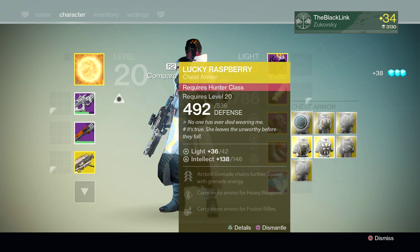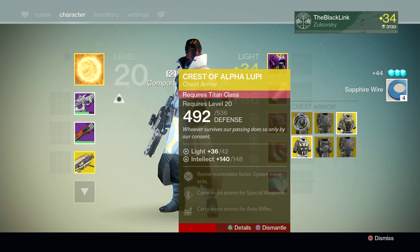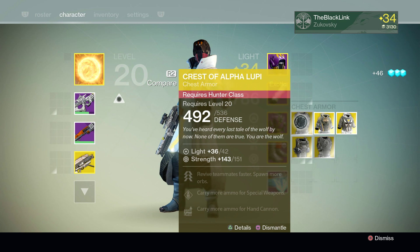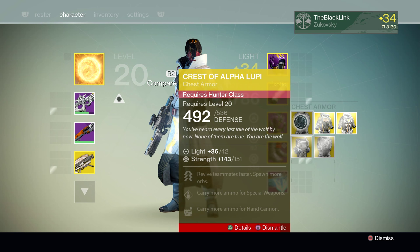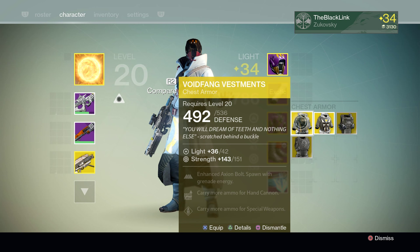Lucky Raspberry number two — sheesh, 146. That's another pretty bad roll on a chest piece, so we're going to be sharding that one. And now we've got Crest of Alpha Lupi at 148. I just cannot break that 160 mark. And my next Hunter variant of the Crest of Alpha Lupi is at 151. Well at the very least, I am getting a ton of exotic shards out of this. And now we've got the Voidfang Vestments — finally some Warlock armor. But sadly, it's rocking a low mid-range roll in the 150s, so I'm probably going to be sharding that.